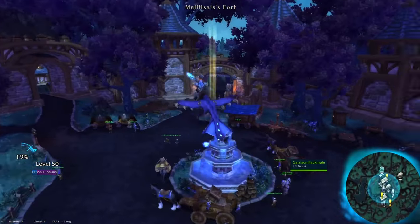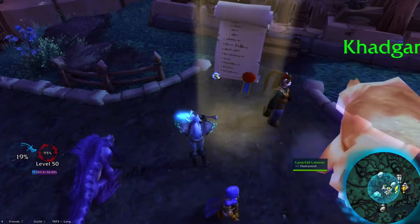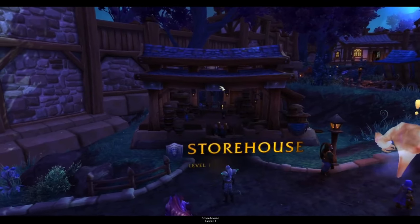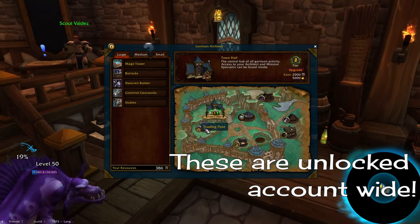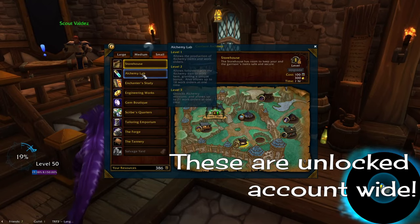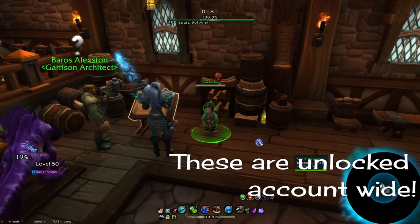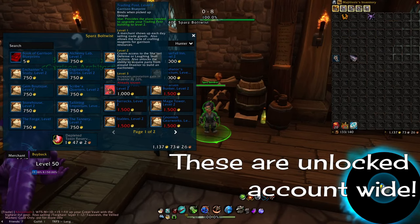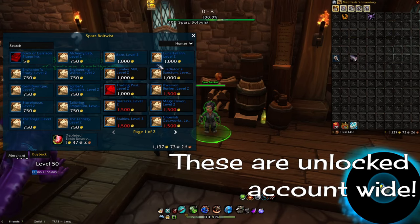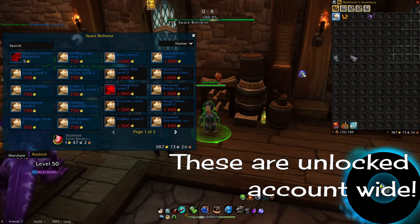When you get buildings down and they've been built, each one will have a quest to unlock its features — they're super easy, like how the storehouse one just wants you to collect some boxes around the place. To get rank 2 buildings, you'll need to buy the plans from the blueprints vendor near the drafting table. If you find you're missing one — like the salvage yard — you may need to unlock it through questing content. That one specifically you get from doing Pinchwhistle quests in Spires of Arak, but for others your best bet is wowhead, as there are a lot of blueprints.